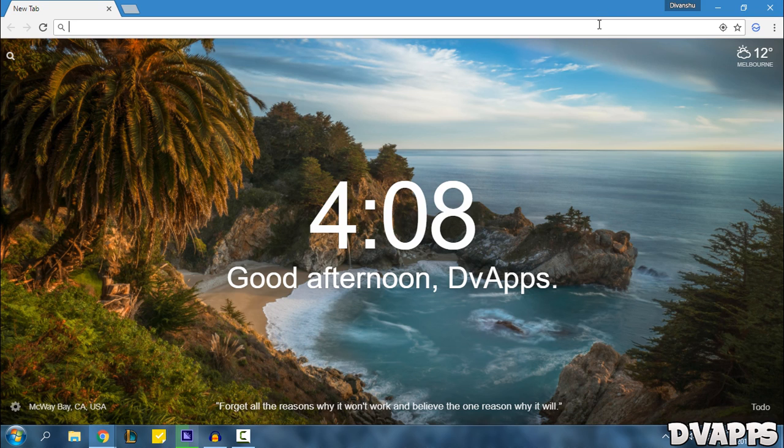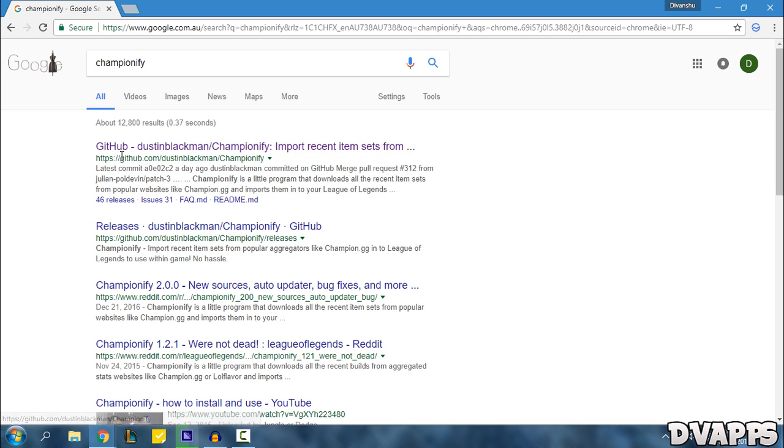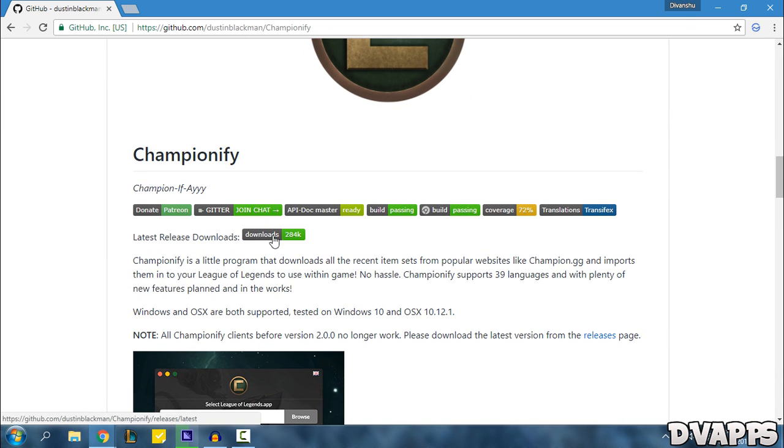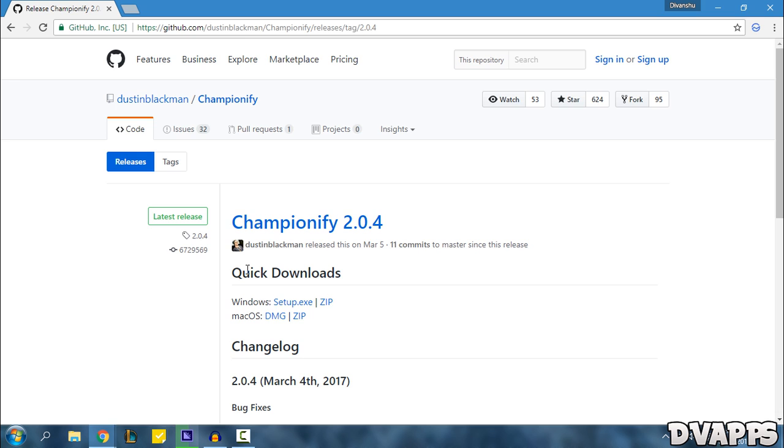Firstly, just open up your browser and search for Championify. The first result is the one you want — scroll down and go to Downloads. If you're on Windows get the setup, if you're on Mac get the DMG, then open up the setup and install Championify. I'll also leave a link to this website in the description below.